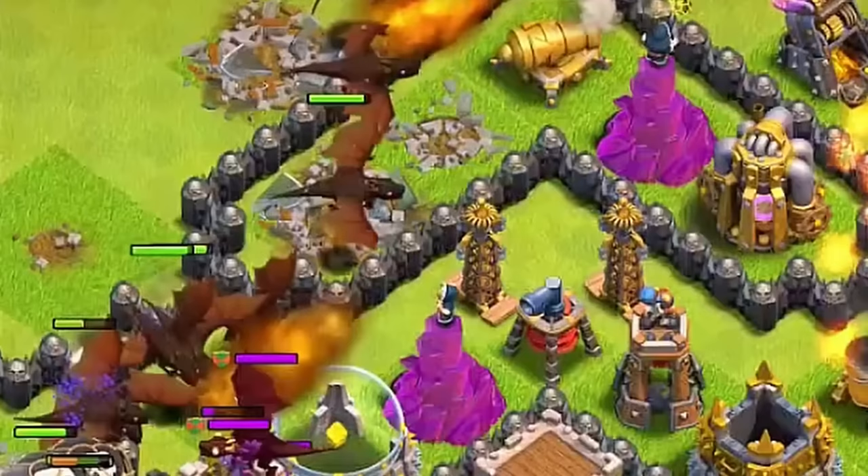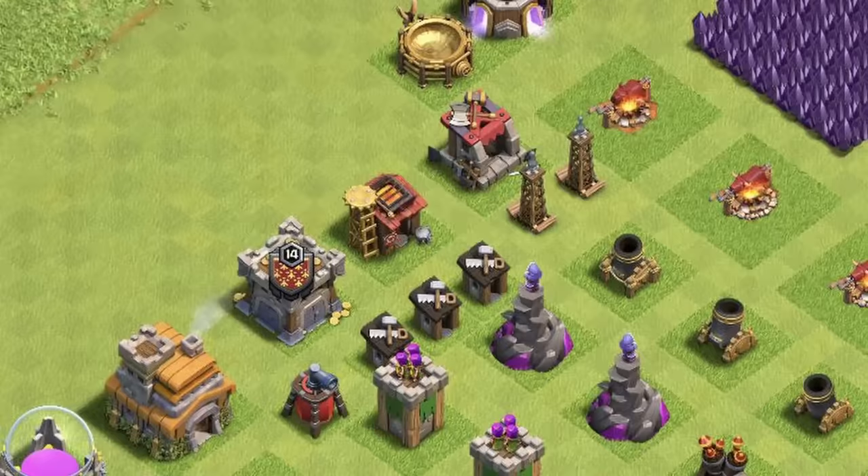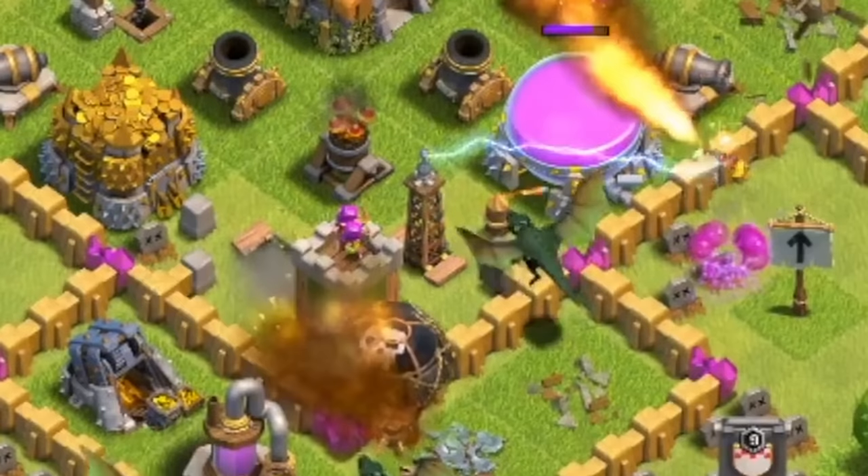This is what would essentially allow people to troll with it, and also the same thing that would make it one of the most important defenses in the game, but we'll get to that part later. You first unlock the Hidden Tesla at Town Hall 7, and you unlock two of them. At this stage of the game, just two Teslas wouldn't make too big of a difference defensively if they were put in the base itself, because they didn't do a ton of damage and were pretty easy to destroy.